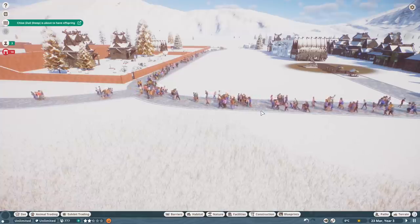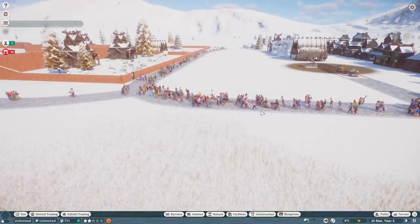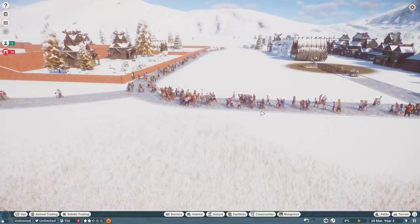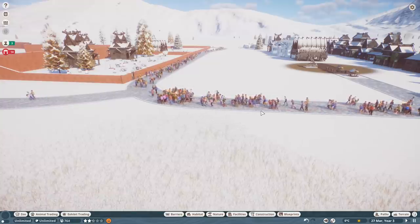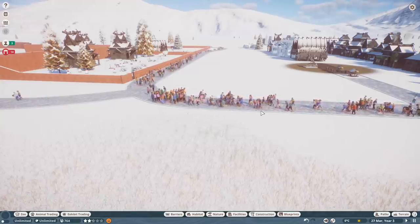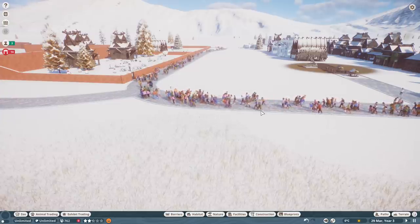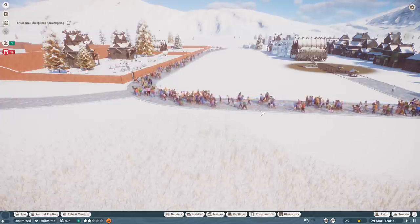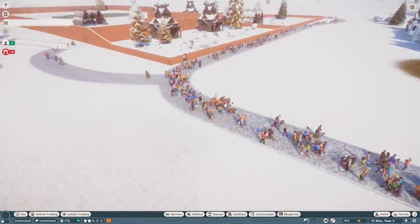Hello folks, this is Best in Slot, and in this video we're going to take a look at the entirety of the brand new Arctic pack for Planet Zoo. That's four brand new animals and over 200 construction and nature items. I'm going to show you the absolute whole lot in this video. We're going to start with the animals, then look at the building items a little bit later on. There is a lot to get through, so we're going to keep it snappy, but I think you guys are going to love this pack.